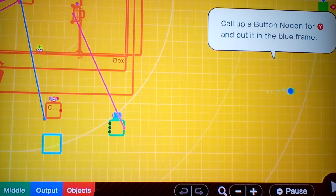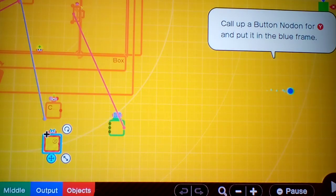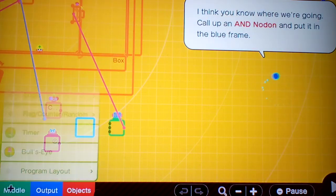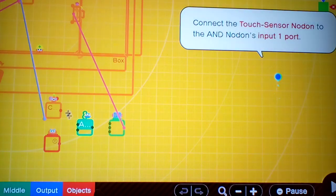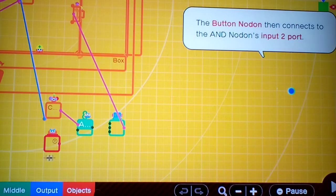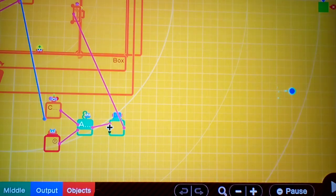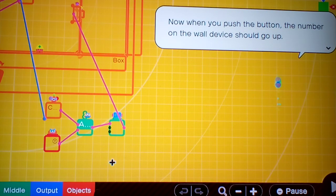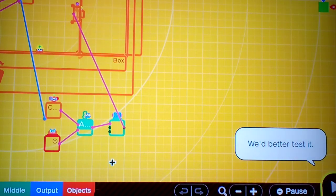That's what happens when you call up a button Nodon. We need an AND node. Put the Y output into input two. Press the button — the number on the wall device should go up. We better test it.